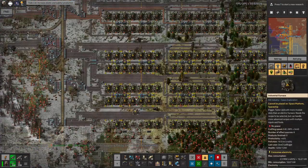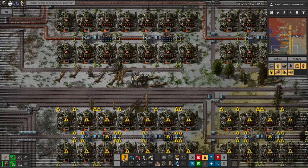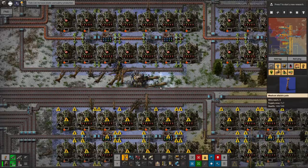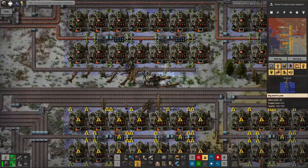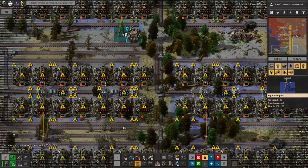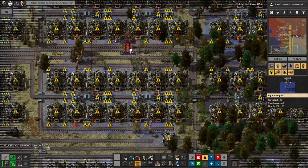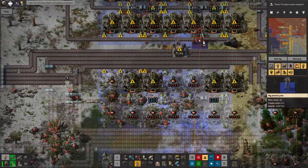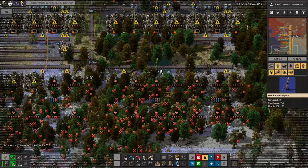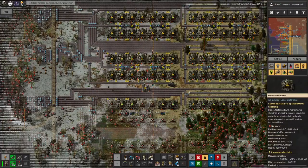It's going to use a lot more power, but I've got nuclear for that so it's not an issue. Apparently these are not linked together — that's a problem. I'm going to have to have a look at that. I need to have one of these in the middle of each set. There we go. This should all start working relatively soon.